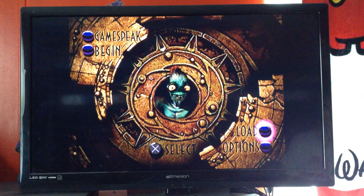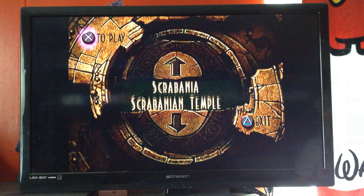So the cheat code is: down, right, left, right, square, circle, square, triangle, circle, square, right, left. That's the cheat code where you can do this.